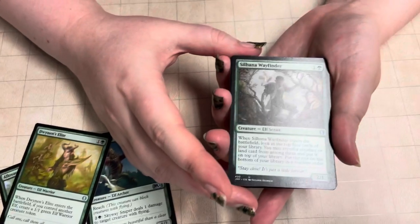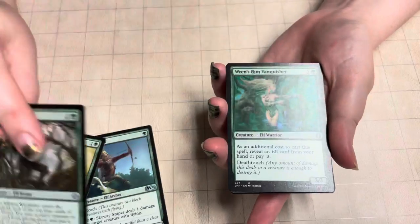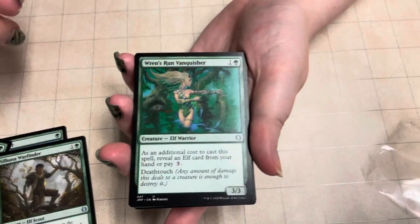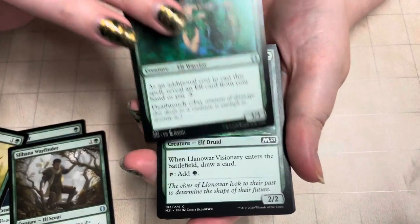I can't read upside down. All right, so that's a Silhana Wayfinder. That's cool. It's uncommon. So these opened up backwards. The uncommon — Wren's Run Vanquisher, Elf Warrior. She's pretty cool.